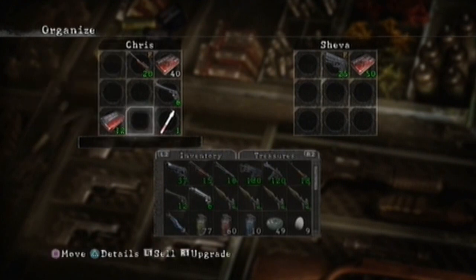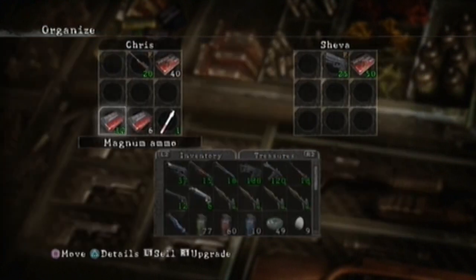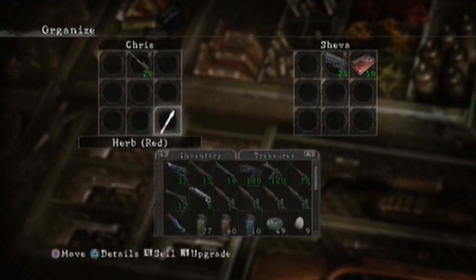Don't forget to sell the magnum — this will leave you with the six bullets it contained. We also have the 12 bullets we picked up, so we collected 18 magnum bullets in total.